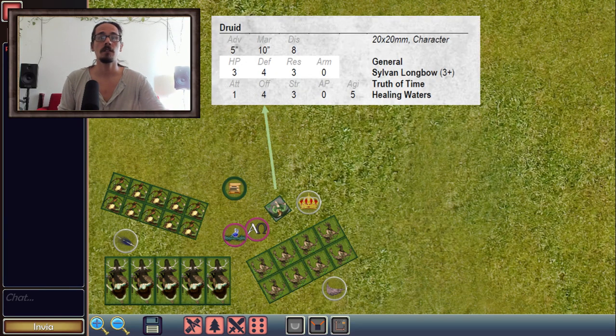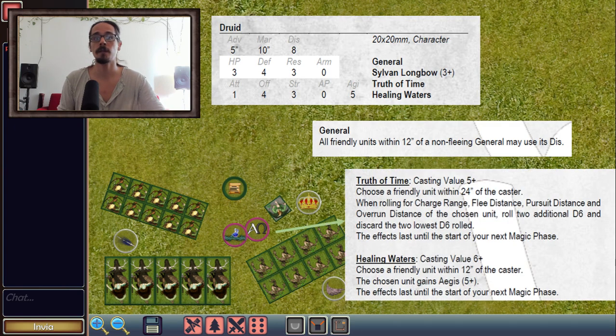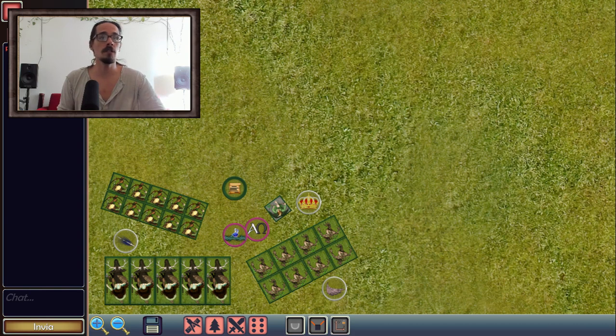The general for the Sylvan Elves is the Druid, who also has the General and Longbow special rules. Importantly, he has two spells — both are cast on your own units to make them stronger. One is Truth of Time, which makes a unit faster, and the other is Healing Waters, which grants the Aegis save we were just talking about. Those are the two armies.